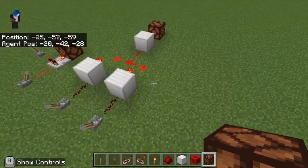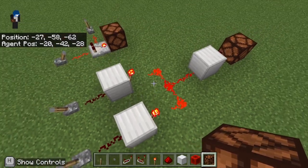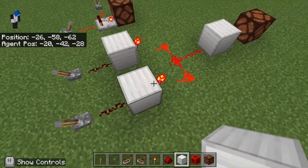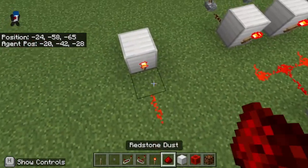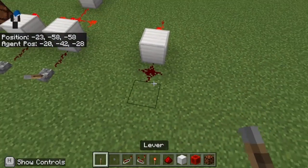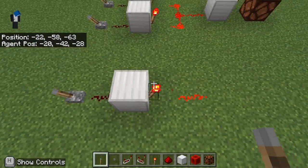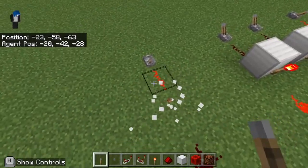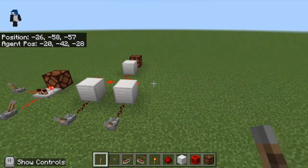But since we don't know anything about this redstone torch, I will show you. The thing that I just made here is actually a NOT gate. So it will work like this: no pulse going in means there's going to be a pulse out. But if there's a pulse in, then no pulse out. It reverts the signal - signal becomes no signal, and no signal becomes signal.